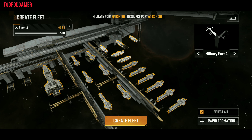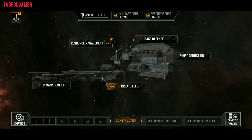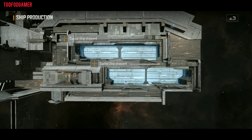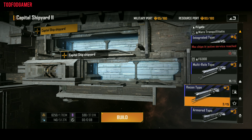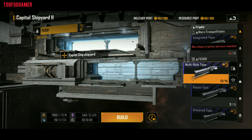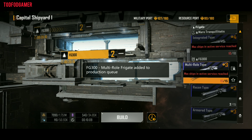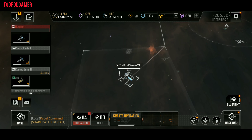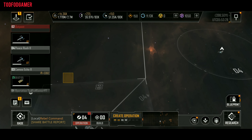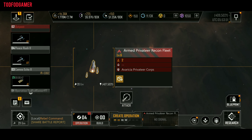For attack, you need a fleet of ships. If you don't have any ships, create one. To attack, search for enemy ships nearby — they appear red. Click on the enemy's fleet and click on attack.